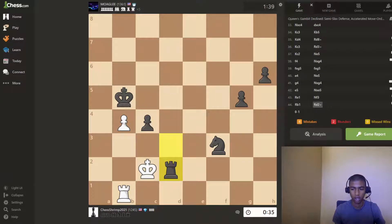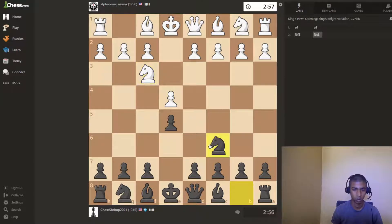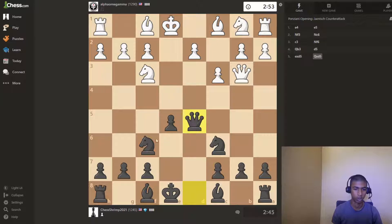New game. This time we're going to win, okay? Keeps asking me for a rematch, but it's evident that I'm not rematching. Isn't there like a d4-d5 kind of situation in this opening? Not sure, I think there is. I'm just going to play it. I don't know what this queen b3 thing is.